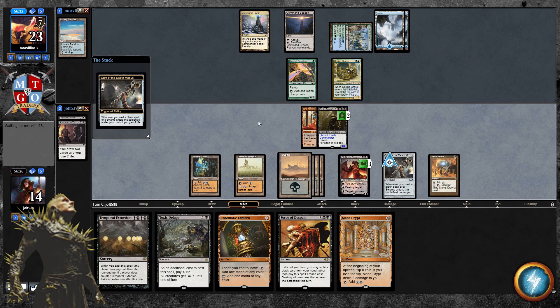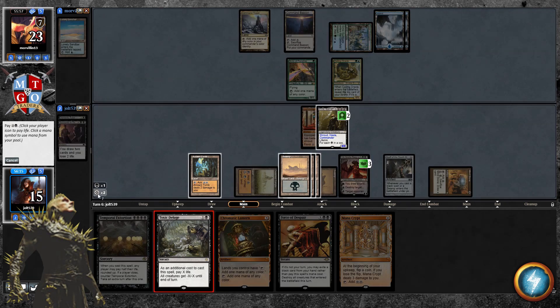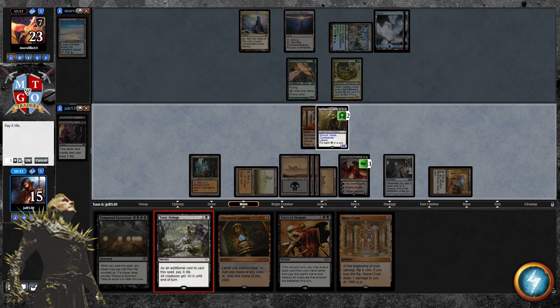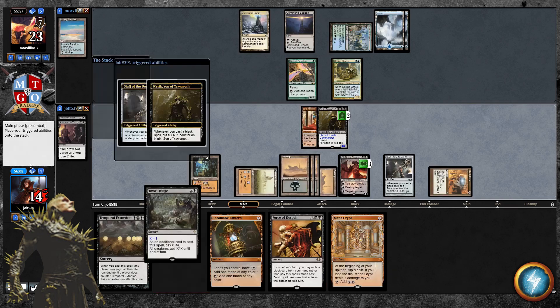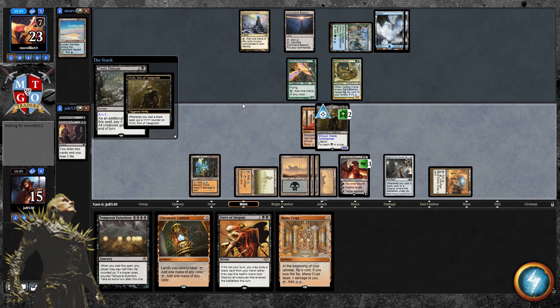Whenever we make a land drop with Staff of the Death Magus we gain life — beautiful. We've got Chromatic Lantern, Toxic Deluge. We can Toxic Deluge for one to clear the board and get rid of Birds of Paradise — that's a pretty good option. Let's go Toxic Deluge for one. The cool thing about Crick is you can use it as a bonus once you've made all your land drops. Let's get that Staff trigger and extra counter on Crick.